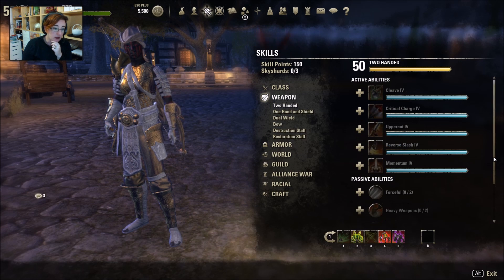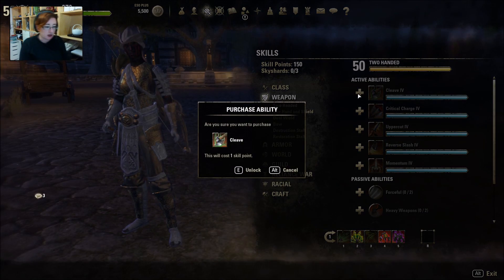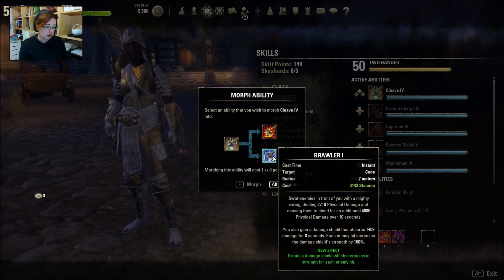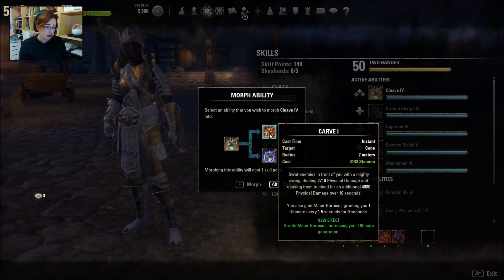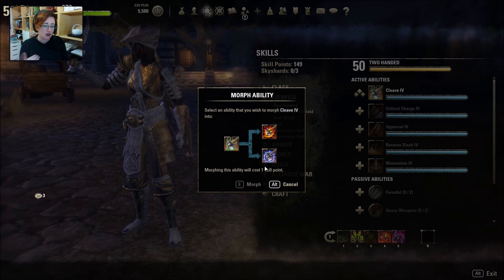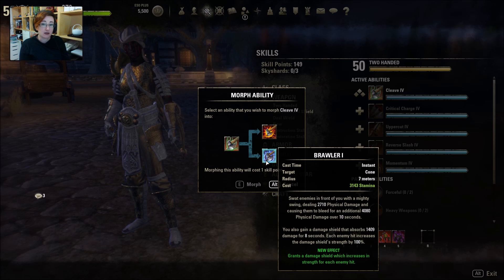Now two-handed — some of these two-handed ones I know are modified. Minor Heroism with Carve, increasing ultimate generation. I don't play the other ones very often so I don't know whether that's normal. Damage shield — I'm pretty sure that's the same. Critical Charge.